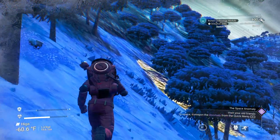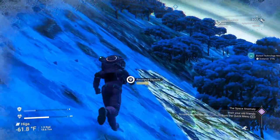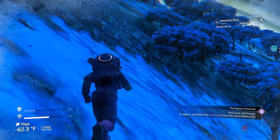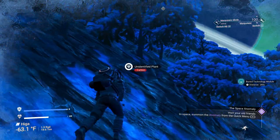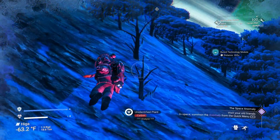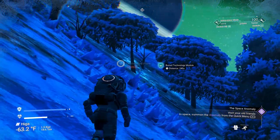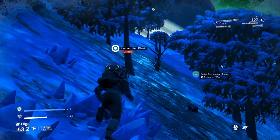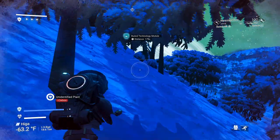On planets that have salvageable scrap on them, most of the time — about 90% or more — when you try to salvage the scrap, you will be attacked by corrupted sentinels. Corrupted sentinels are sentinels that are just kind of out of whack and they're trying to protect these scraps that you didn't even realize existed.